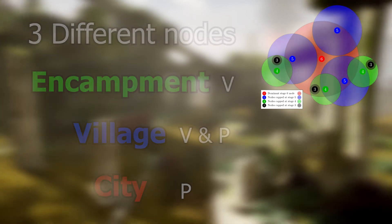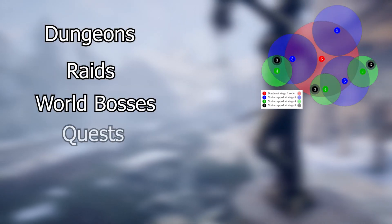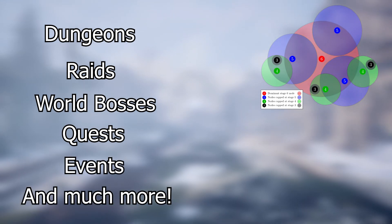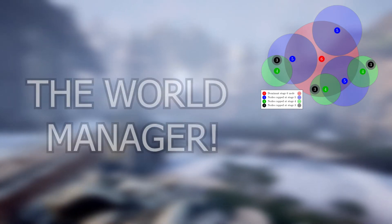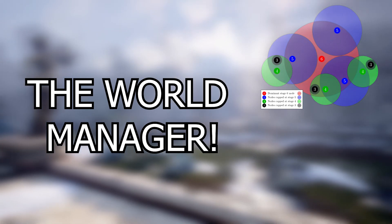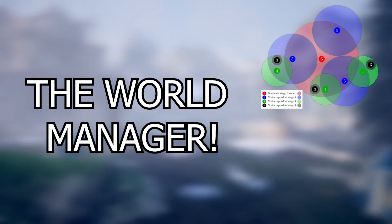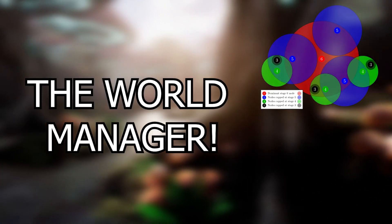The development of a zone will depend on player activities within the zone of influence of that node. If players partake in activities such as dungeons, raids, world bosses, general quests, or events within the zone of that node, that node will gain more experience. All of these activities will be determined by the world manager, which is an algorithm that controls the dynamic world elements. This will also have an influence on the prices that NPCs sell particular items for, and it scales based on the economic activity of the server.